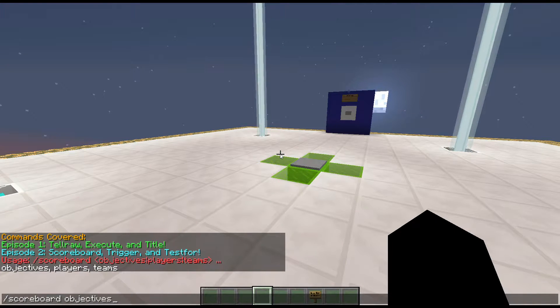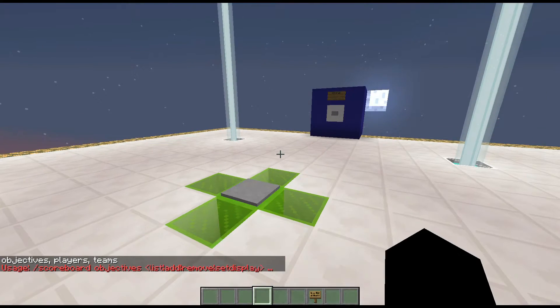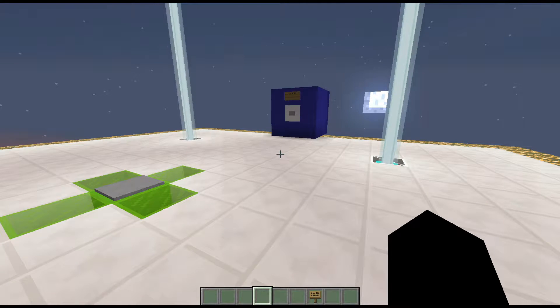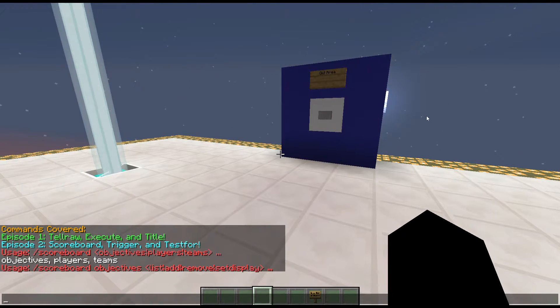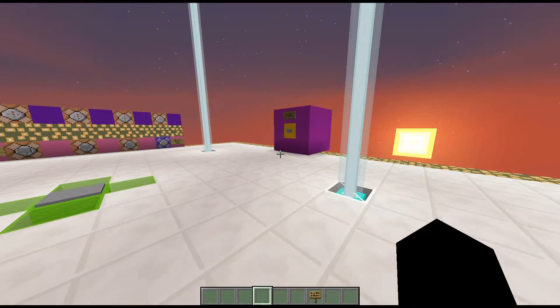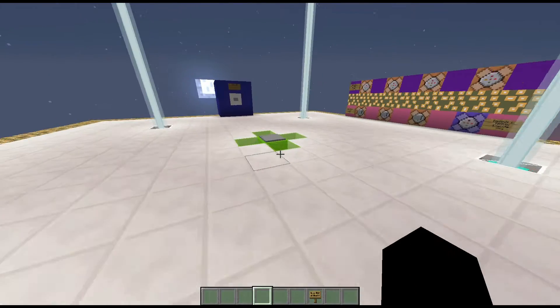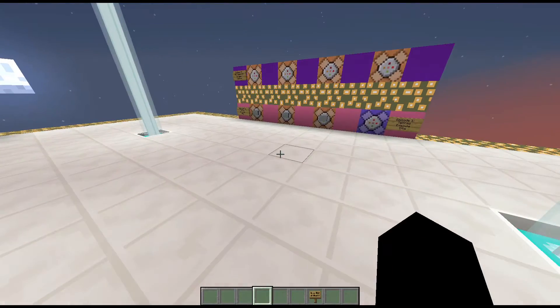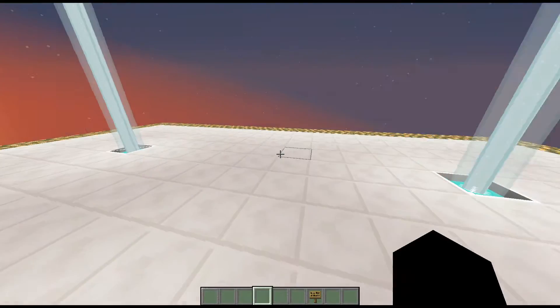Anyways, with Scoreboard you'll notice you have the option to do objectives, players, or teams. We'll start with objectives. Actually, let me explain what Scoreboard is first. Scoreboard allows you to store a bunch of information in scoreboards and have a bunch of objectives. For example, if you've ever seen a death count on the side of a Minecraft world's screen, that would be done using Scoreboard — you could save death counts, or how many times a player has used or broken a specific item or block.